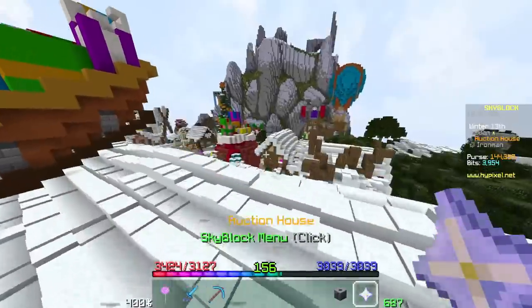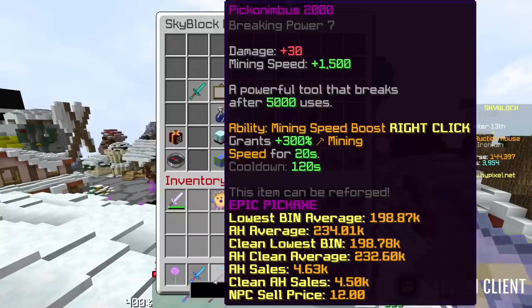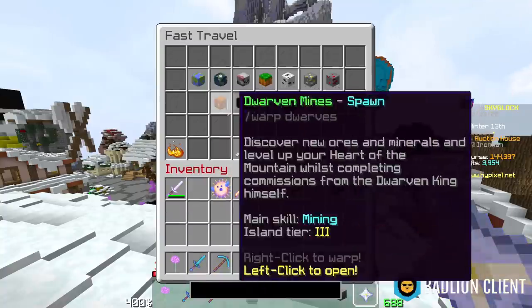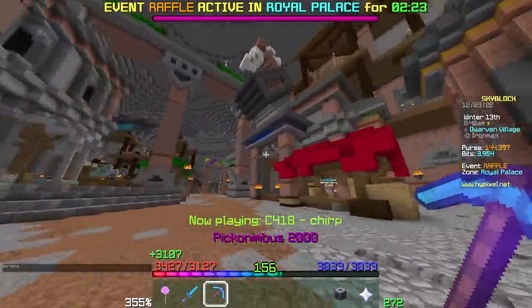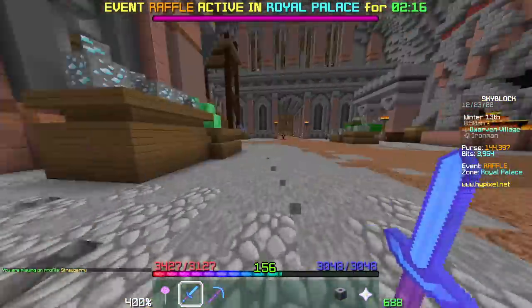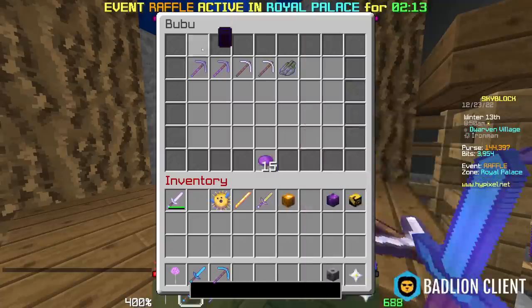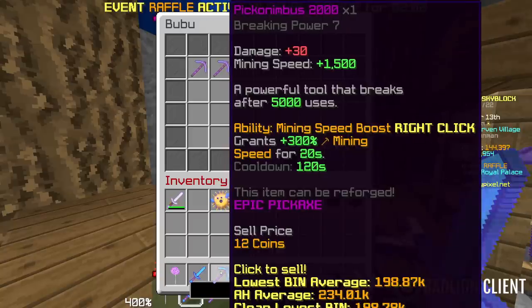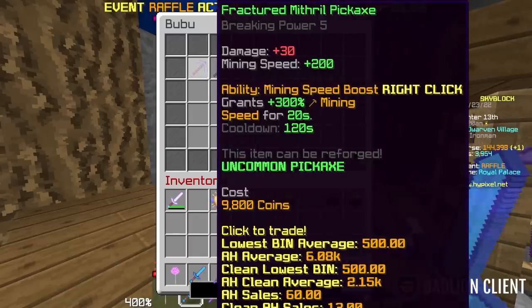Let's take a detour and talk about the Piconimbus. This is a pickaxe you get from doing Nucleus runs or by rare chance opening chests in the Crystal Hollows. Once you get to the Dwarven Mines, Mithril takes a really long time to break. Your first pickaxe when you enter is usually from Boo Boo — the Fractured Mithril Pickaxe — which only gives you 200 mining speed, versus the Piconimbus which you can buy from the Auction House and gives you 1,500 mining speed. That's 1,300 more.